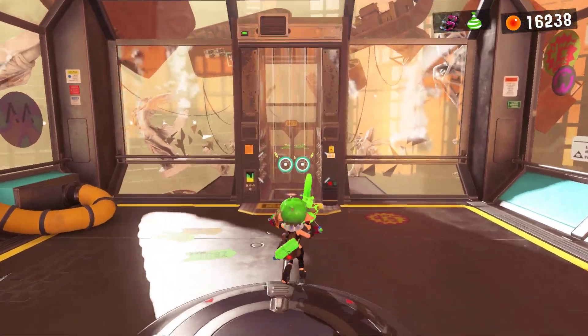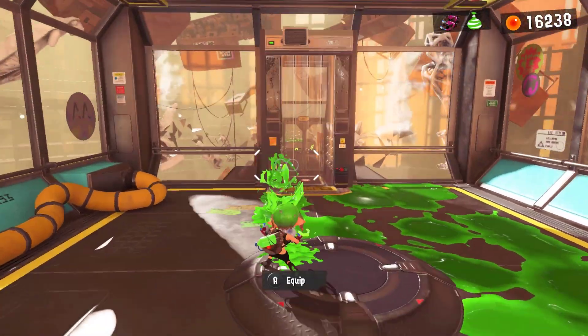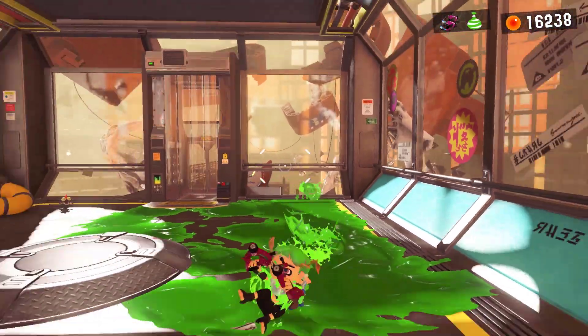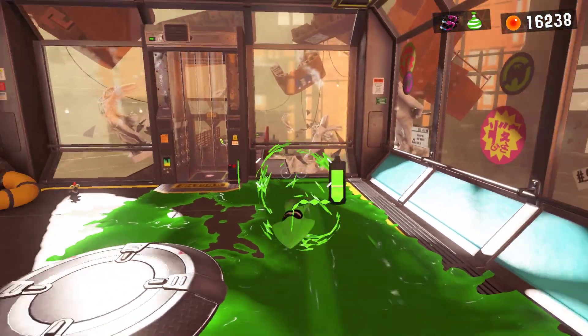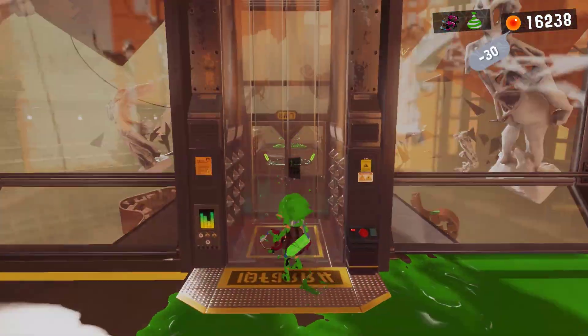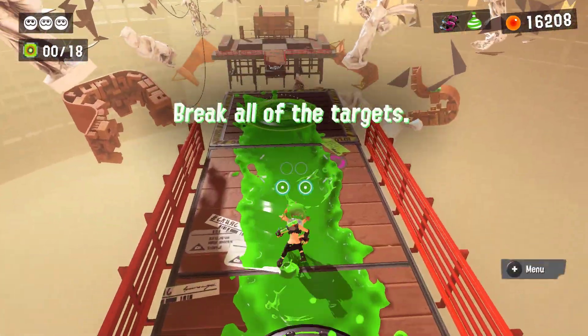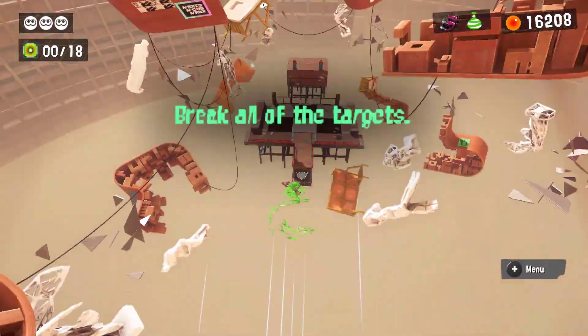With the Nautilus it's a little easy, but with the Dapple Dualies it's going to be rather interesting. We're going to have to use the Dodge Roll, because when you have Dualies and you Dodge Roll, your fire rate actually goes up by a bit. Don't forget, we can use Burst Bombs too. We're about to find out how well this is going to go, but I've done it before and I can do it again!